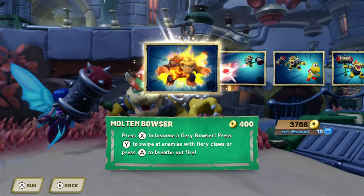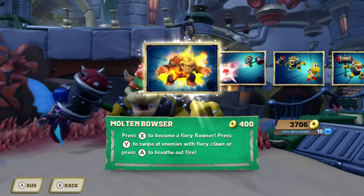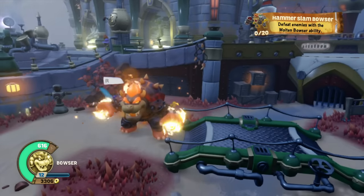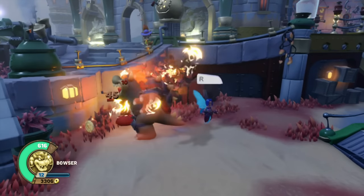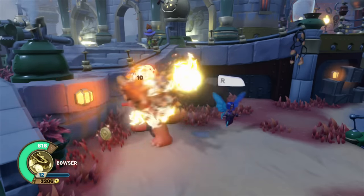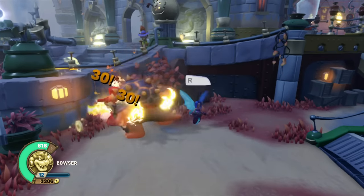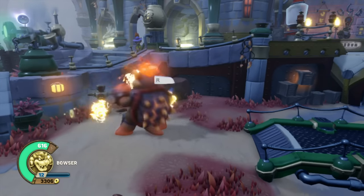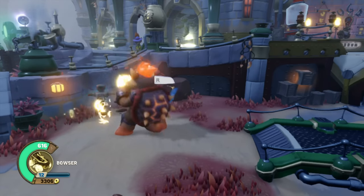The first upgrade is called Molten Bowser. Press X to become Fiery Bowser, press Y to swipe all enemies with Fiery Claws, and press A to breathe out fire. To become him, press that button and the swipe with Y hits for 45 and crits for 68, with a secondary fire effect for about 10. Breathing fire does 20 damage, crits for 30, with a secondary burn of 10.